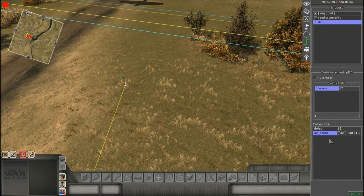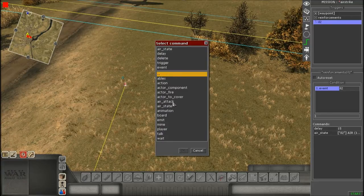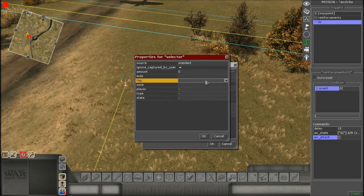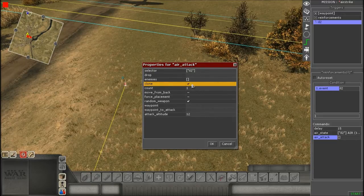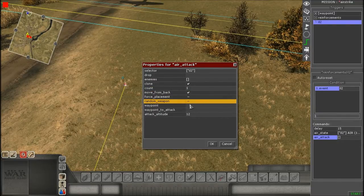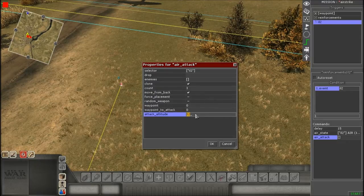For the next command, hit Add again, go to Actor, and find Air Attack. Again go to the Selector, expand the box, and give it the same tag as in Air State. You can completely ignore the dropping enemies field. Going down the line quickly: you need a Clone, a Count, Move From Back is checked, Random Weapon can be on or off depending on preference, and you need a Waypoint and an Attack Altitude.